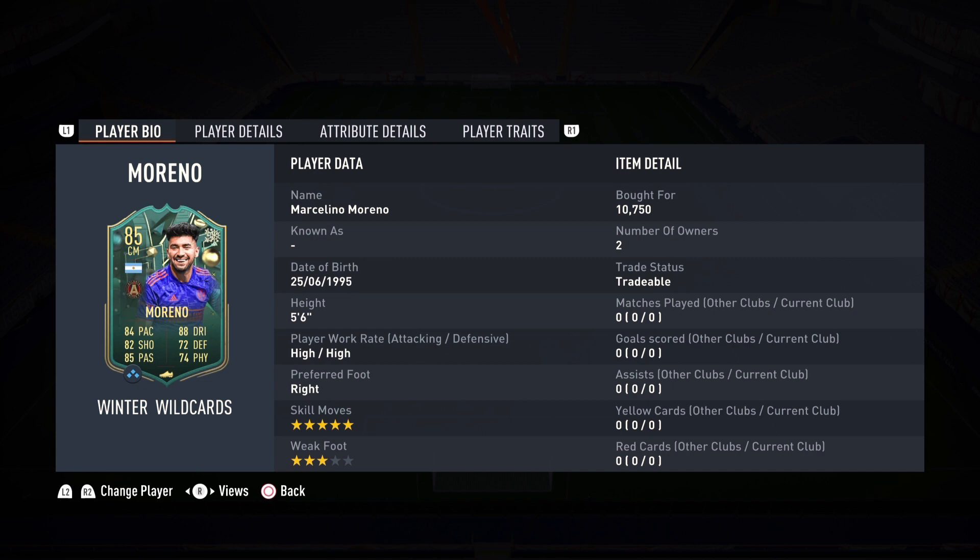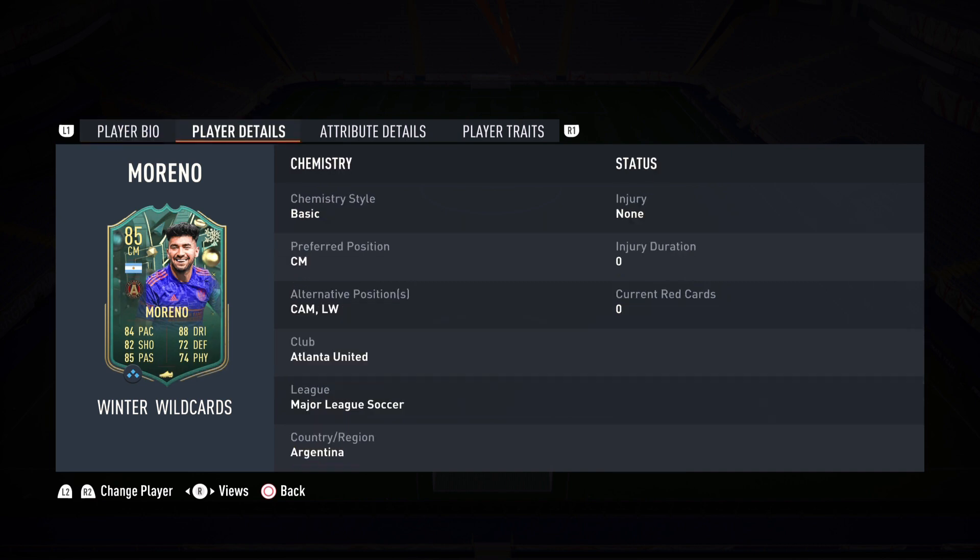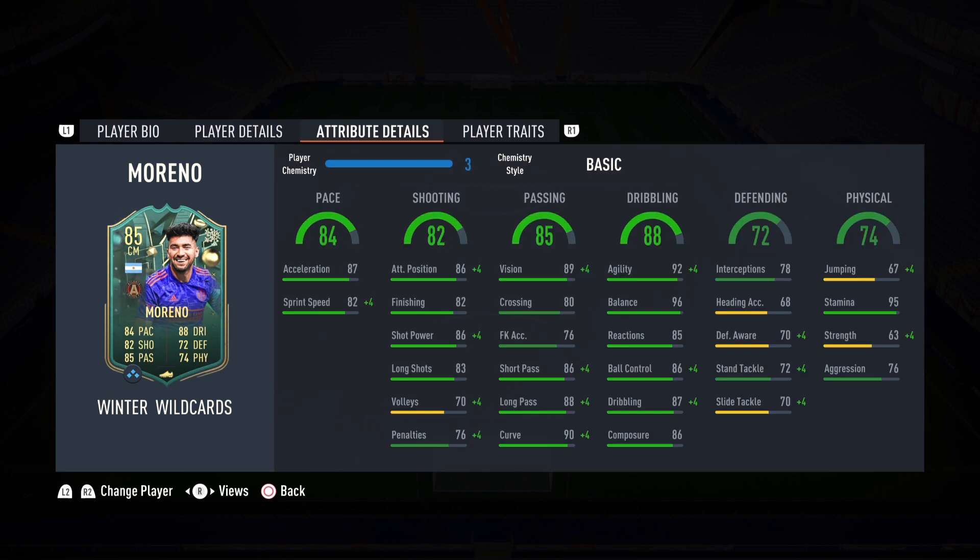He's 5'6", right footed, five star skill moves, three star weak foot. He is discard price, and he can play multiple positions — center mid, CAM, and wing. So if you are one of those players with an MLS side, he is a very versatile player. Just look at the stats: very few stats are in the yellow, so that's how you know he is a complete player.